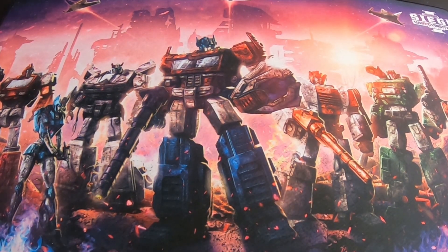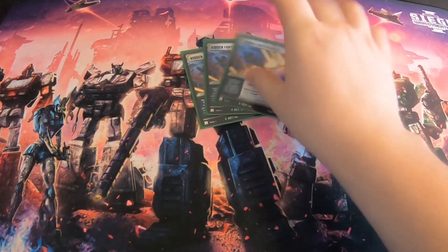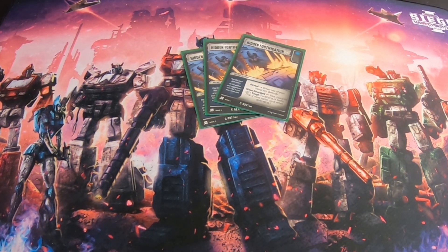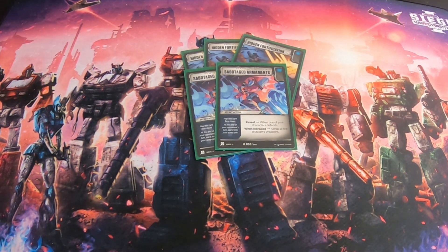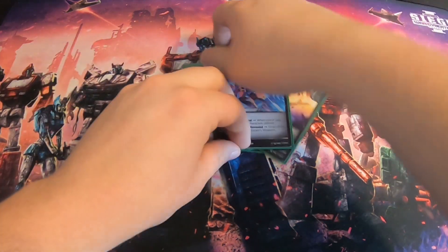For secret actions, we have three copies of Hidden Fortifications. This is not only good for defensive flips but also helps you cycle through your deck faster for Hot Rod — you're flipping three more cards on defense, potentially five more with the white pip, getting that extra action going on Hot Rod as soon as possible. We're also playing two copies of Sabotage Armaments: when one of your characters defends, scrap all the attacker's weapons. This gets rid of weaponizers, battle masters, Energon Axes, anything that can Pierce you or deal raw damage like grenade launchers or power punches.